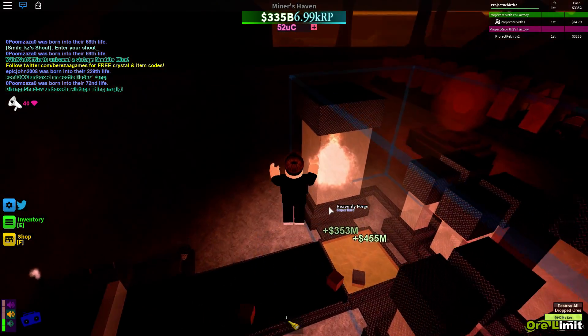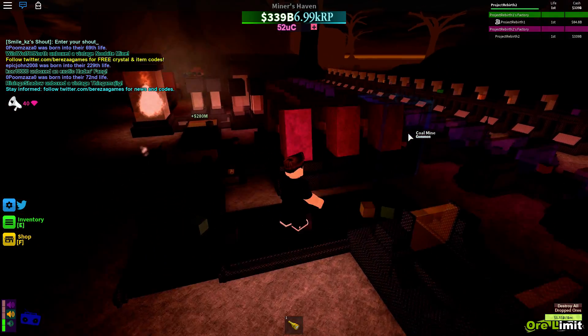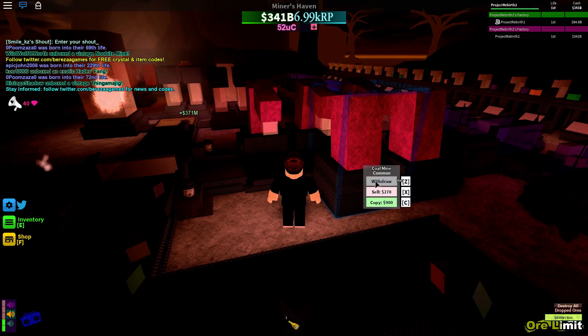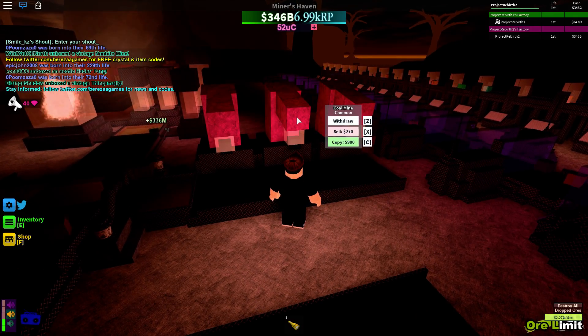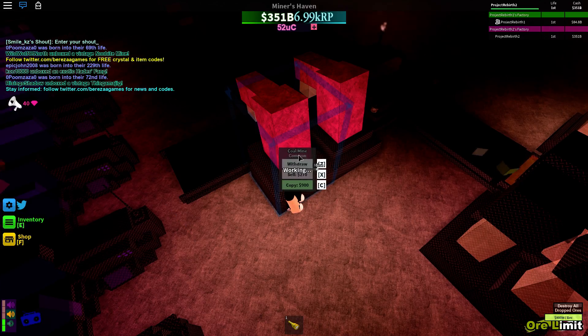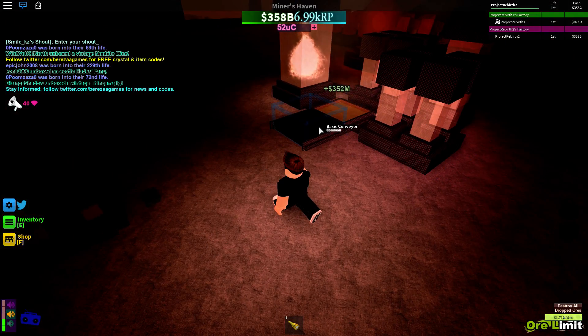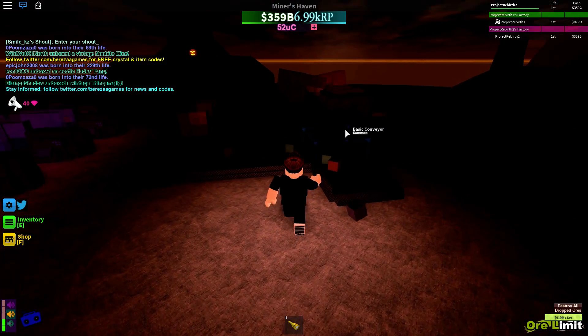When the upgrades blink, that means they can't upgrade the ore anymore - it means they don't want to place anymore down. But these ones will blink quite a bit, just don't worry about that. And after you've done that, you won't get much money. But this is when it gets a bit annoying, because you have to change your setup round a lot.